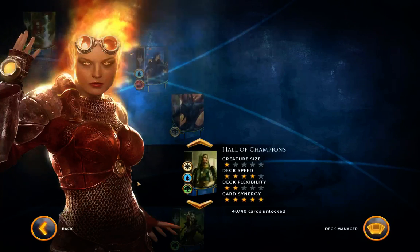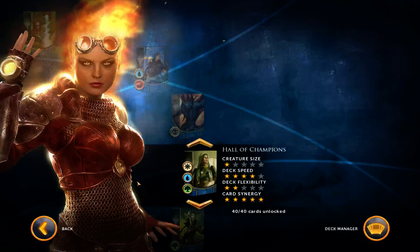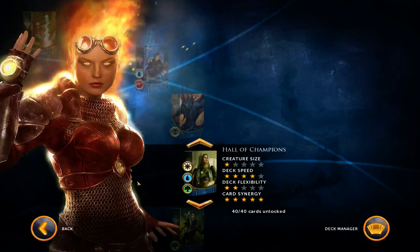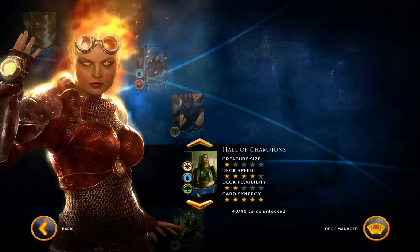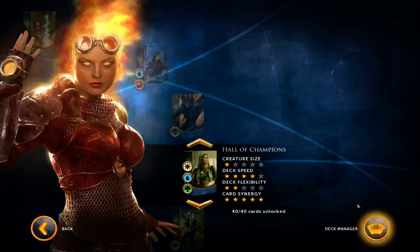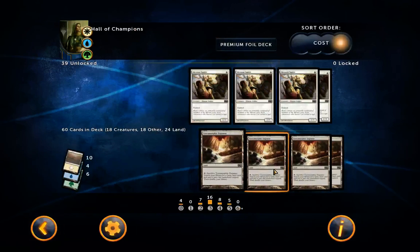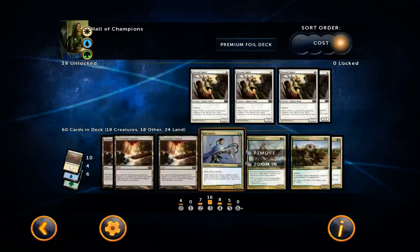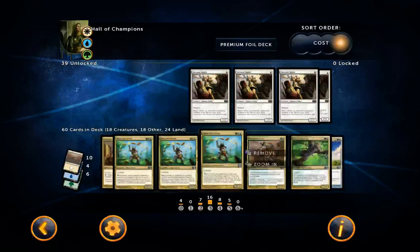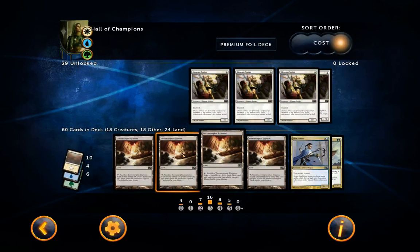Hello everyone and welcome. Today we're going to be looking at the Hall of Champions deck. I've been playing this deck a lot — it's not a top-tier deck, but it's definitely viable. It's an exalted-based deck, not too much removal, but some really nice creatures and interesting cards. I find it really fun. If you make good decisions you should do well. I'm actually going to do two deck builds: this first one is my build, a bit slower but with great synergy, and I'll also post a more aggressive rush build.